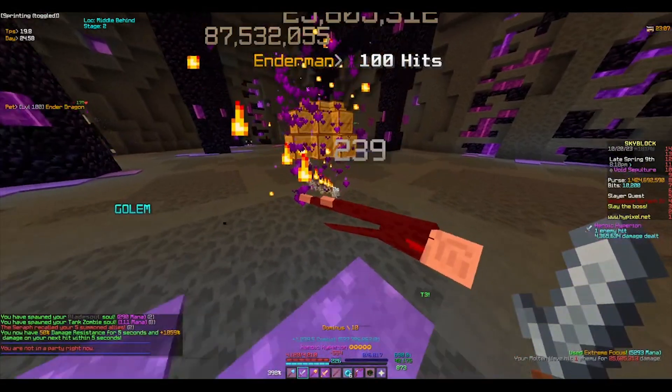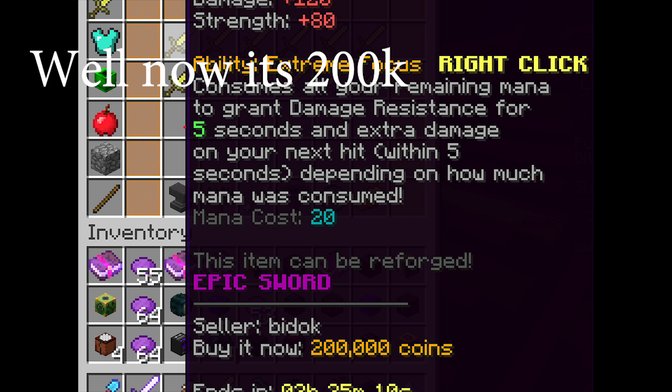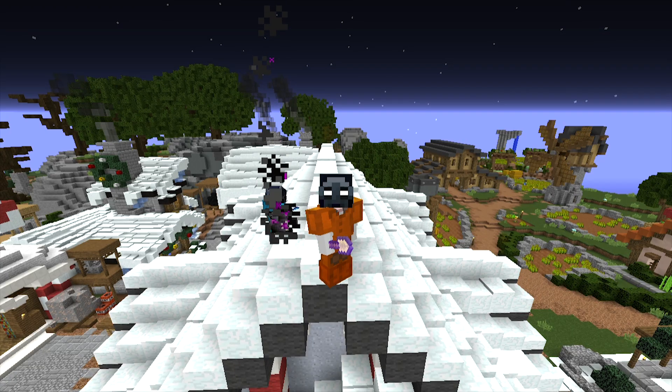How did he do that? This 50k coin sword allows players to deal more than 200 million damage. This video will show you how to deal this much damage with this cheap of a sword.